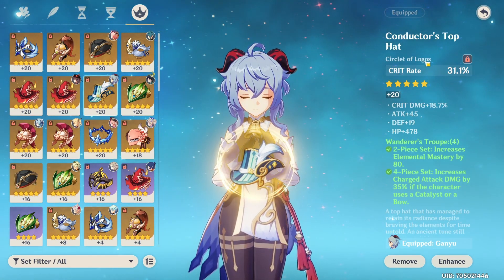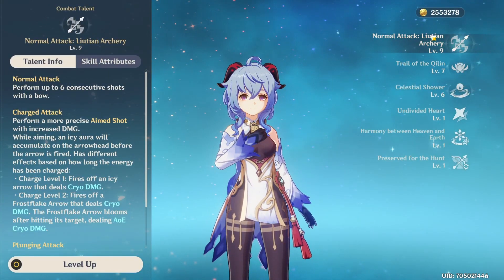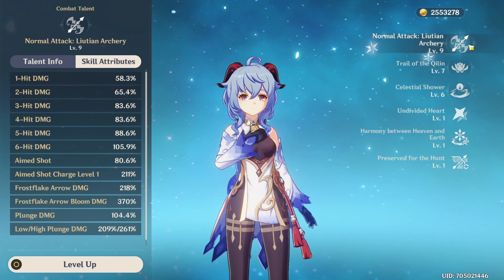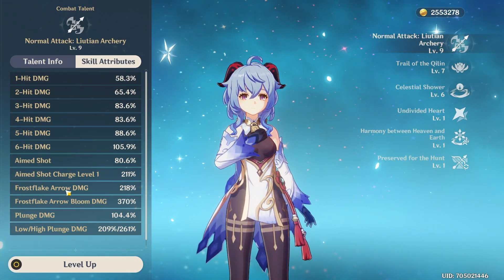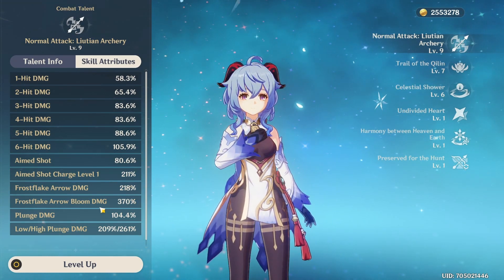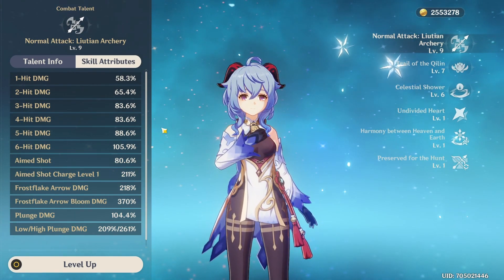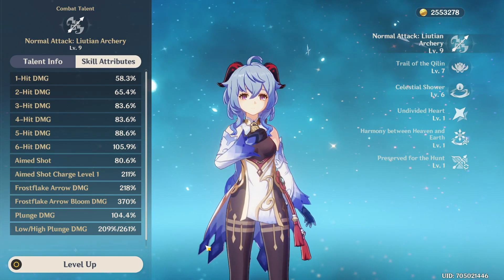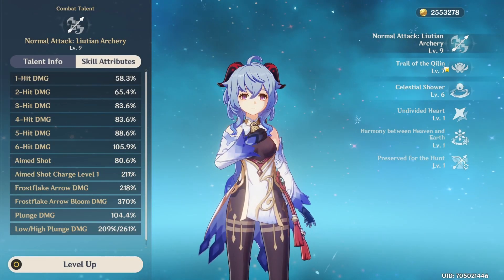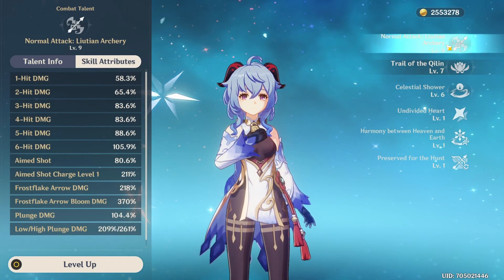For talent priority, obviously max out the normal attack — that's where the charge attack scales from. As you can see, the aim shot, Frost Flake Arrow, and the bloom all count as charge attacks, so their damage will be increased by the Wondrous Troupe set. Make sure to level it as high as possible. You can crown her — I just don't use crowns in this game. The rest you can upgrade but it's not really necessary; what's most important is the normal attack.